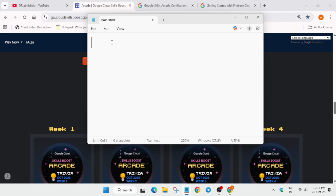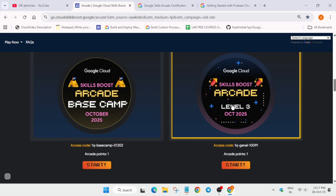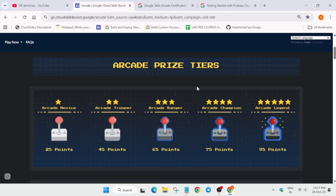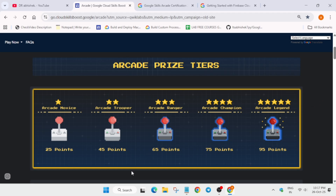Let me show you a step-by-step calculation guide. We are getting nine arcade points from the October game only. Now if you are a new participant, let me explain the tiers: Novice, Trooper, Ranger, Champion, and Legend. Reaching Champion and Legend tier is next to impossible if you're starting now. We have 84 skill badges available giving 42 arcade points.